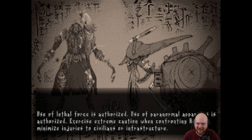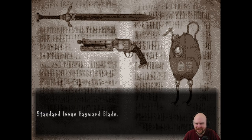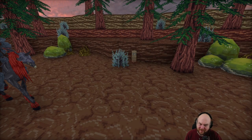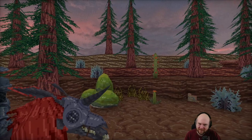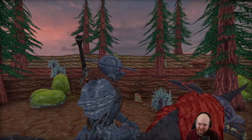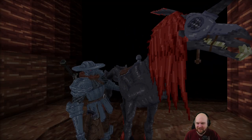Use of lethal force is authorized. Use of paranormal apparatus is authorized. Exercise extreme caution when confronting Avlan. Minimize injuries to civilians or infrastructure. Mission subject may be terminated if need be — attempt capture if possible. Equipment provided: standard issue blade, standard issue gun, mana gourd, bottomless bag, organic lantern beast van, Horsefly C-72D. Begin mission. Well, I guess it's that time — time to get murdering.